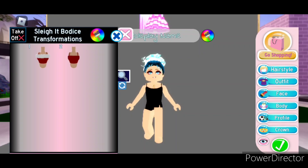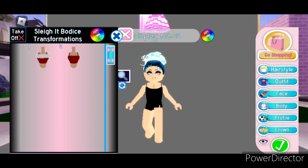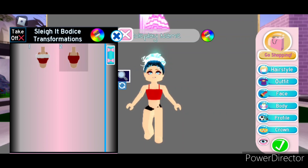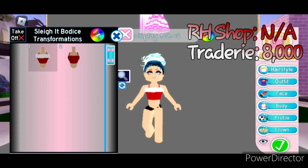Let's take a look at the bodice first. There are two toggles in total. The first is this tank top crop top with this cute fur surrounding the top. And Toggle 2 is the same thing but without the fur. Now the Slayed bodice cannot actually be bought in the Royal High shop — it was an advent calendar item, I believe day 11. But on Tradery it is worth about 8,000.